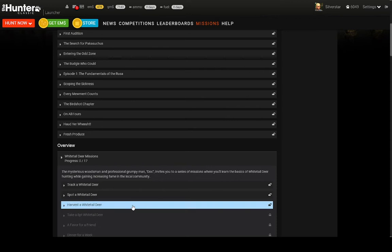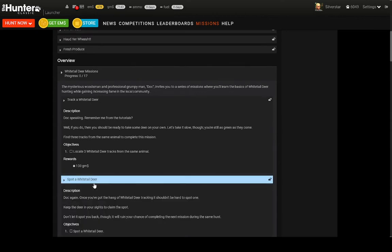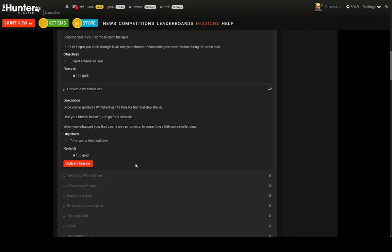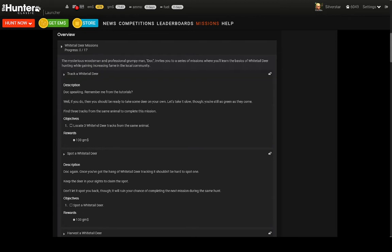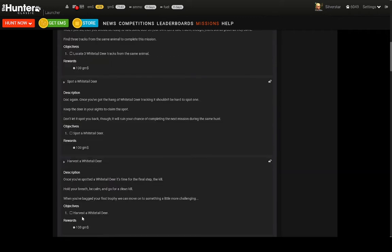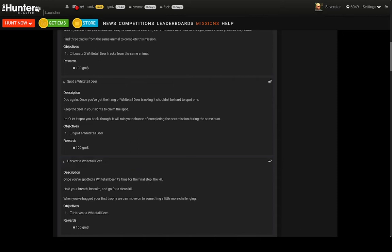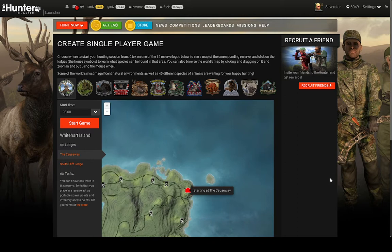The missions have officially reset, and I'm going to activate the first three whitetail missions. With the whitetail missions, you can activate all three starting missions at the same time: track a whitetail deer, locate three whitetail tracks from the same animal, spot a whitetail deer, and harvest a whitetail deer. These are very simple. I will start off on White Hart Island.